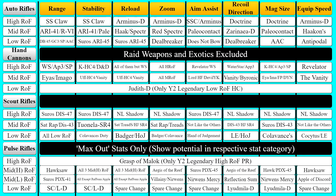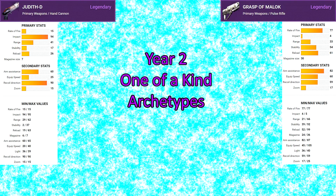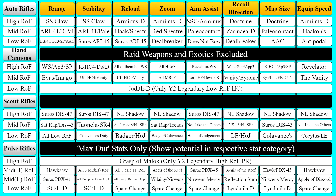There are two exceptions though: the Judith D and Grasp of Malak, which are one-of-a-kind archetypes for year two. These will always stay stationary until Bungie adds more weapons into these archetypes. There are also some other archetypes of weapons that are shorthanded on variety. Spare Change and Lyudmila D, for instance, are the only two pulse rifles in the low-rate-of-fire high-impact category, or otherwise two-shots-to-the-head type of kill weapons.